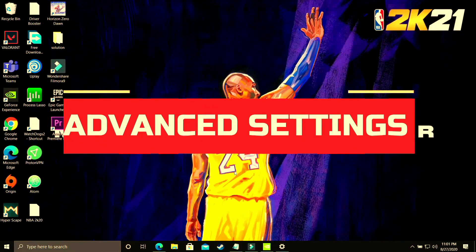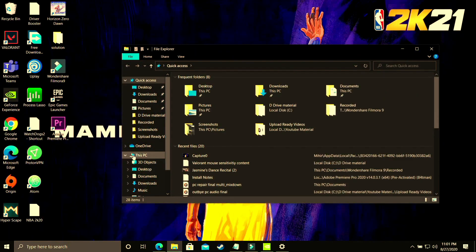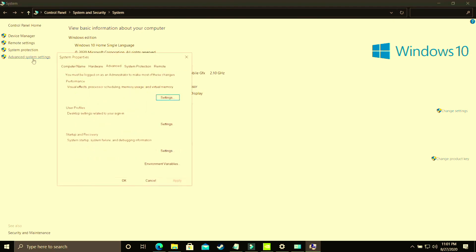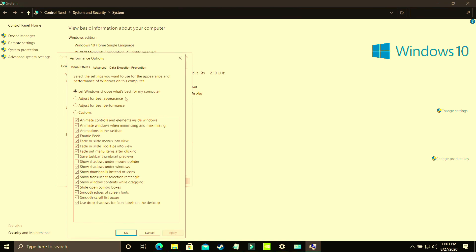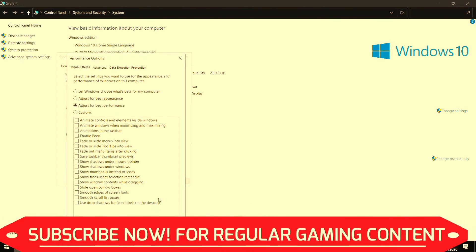In this step, we'll be changing some advanced settings on your PC. Open File Explorer, right-click on This PC, and go to Properties. Once there, go to Advanced System Settings, then go to Performance Settings. The first part of this step: select Adjust for best performance. By default it's set to let Windows choose what's best, but you have to adjust it for best performance and apply these settings. It will take some time to apply throughout your PC. Once done, proceed to the second half of this step.